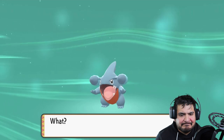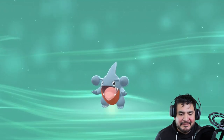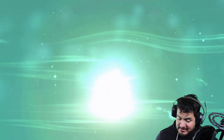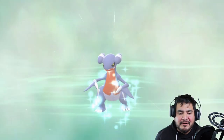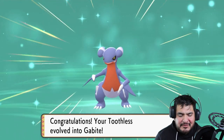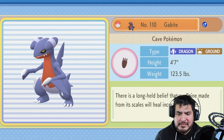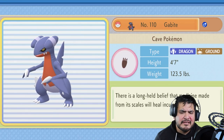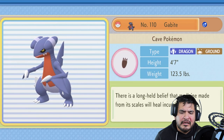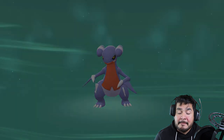Toothless is evolving — holy buckets! It's been a while since I've seen an evolution in Pokémon Brilliant Diamond. Your homeboy is finally becoming a bigger shark — Toothless is now a Gabite! Gabite, the Cave Pokémon, Dragon and Ground type, four foot seven, 123 pounds of pure muscle. There is a long held belief that medicine made from its scales will heal incurable illnesses.